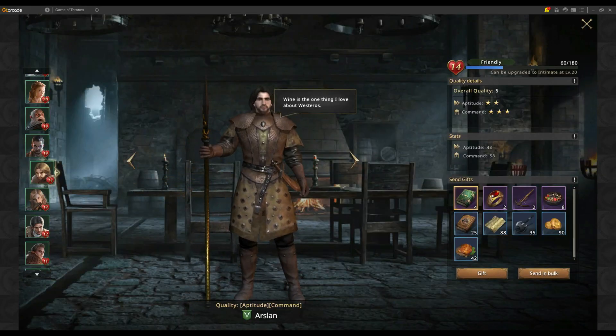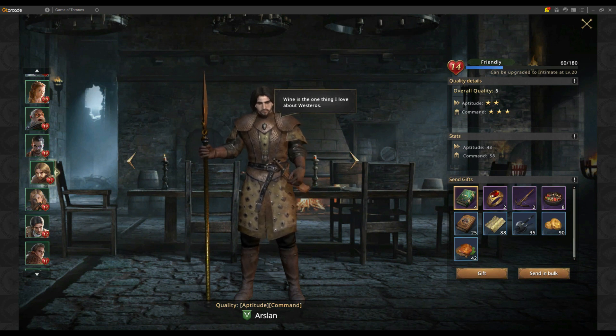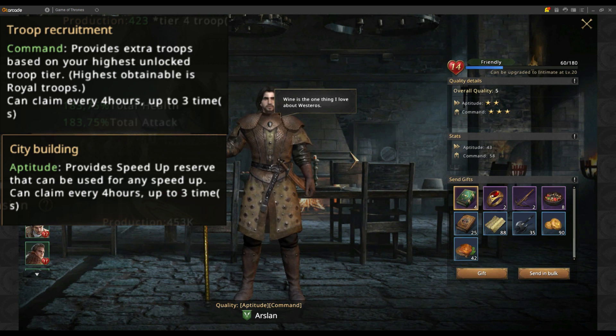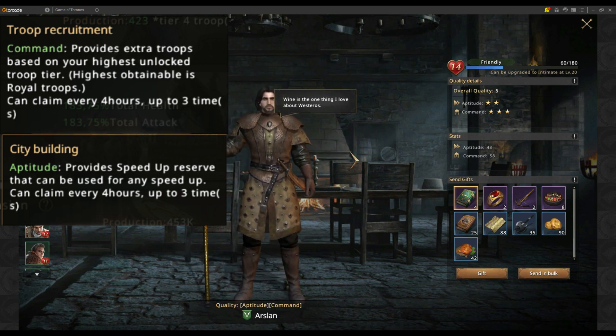In the tavern area, Arslan isn't particularly strong. His stats are aptitude and command — aptitude gives free speedups and command gives free troops — and he takes Wind to get the most out of gifts. With an overall quality of five and only aptitude and command stats, the tavern is not his biggest strength.